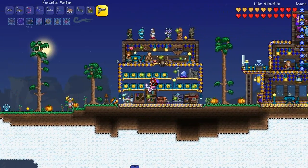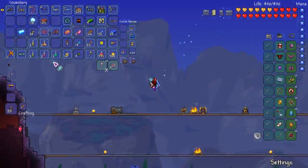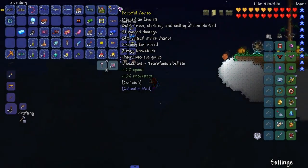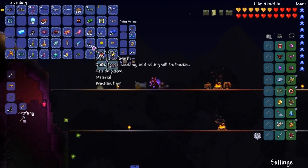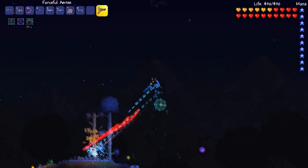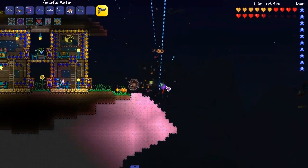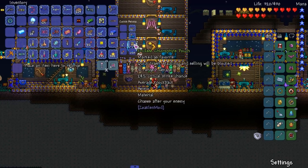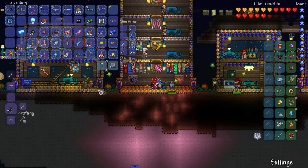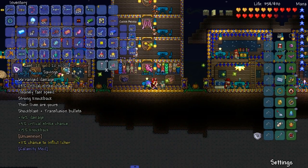We already got our potions on deck — let's make it nighttime. Alright, Forceful Aries — should I use it? Oh hey — whoa! That dude hurts a lot. I want more speed on it. If that's how fast it already is, that might not be a good sign — oh wait, no, that's fine.